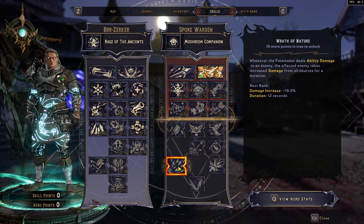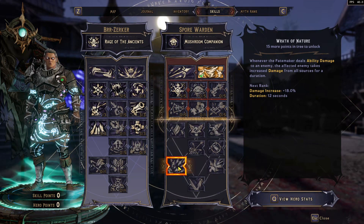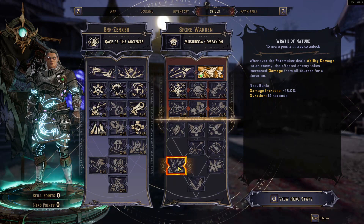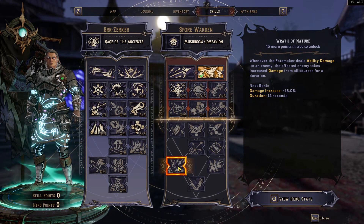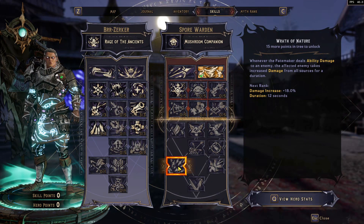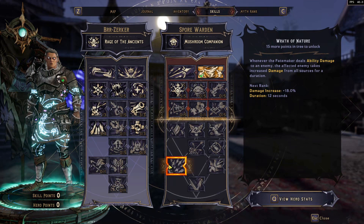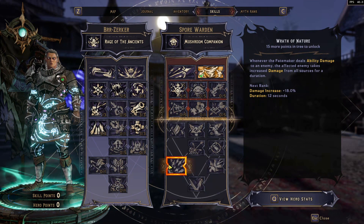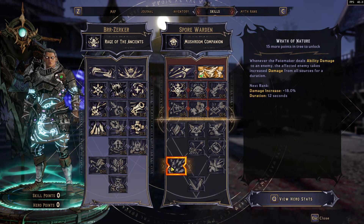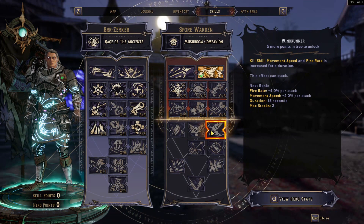I believe once I get that skill, I'm probably going to go with increased ability damage here. I don't know if it's possible, but I'd love to get Wrath of Nature. It says whenever the Fate Maker deals ability damage to an enemy, the affected enemy takes increased damage from all sources for a duration — damage increased by plus 18%. So an enemy takes plus 18% extra damage once hit with the Ice Tornadoes. I don't think I'll have enough skill points to get it — I think I need about 15 more — but I'll be fine with the ability damage and see whatever else I can get.